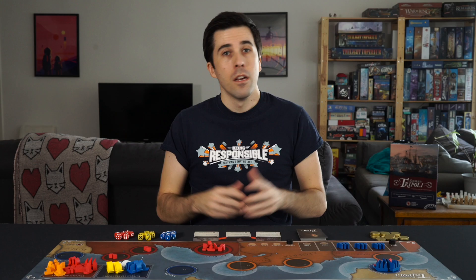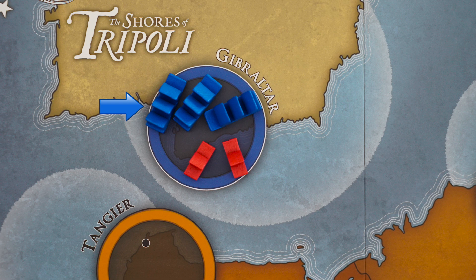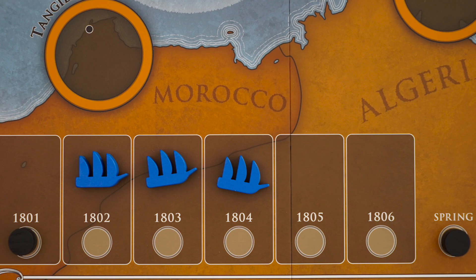First things first, let's get set up. You can play this game one or two-player, but I'll go over the solo mode at the end of the video. We've got two players, but as I mentioned before, this is an asymmetric game, so their setup will be a little different. As you can see, the US starts with three of these big frigates in Gibraltar, but nothing else on the map for now. You also have a few frigates in the years to come, but we'll talk about that a little later.